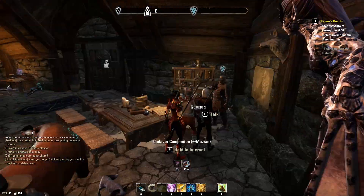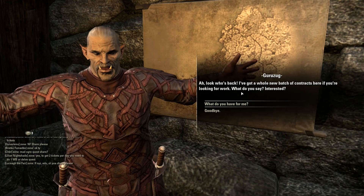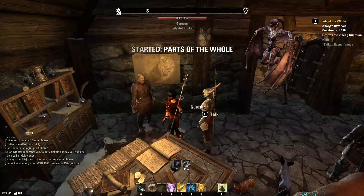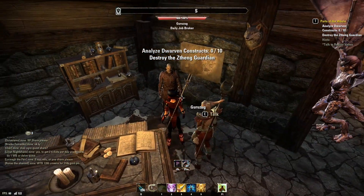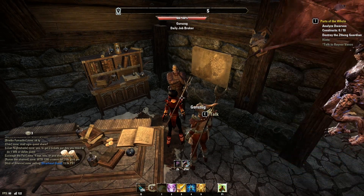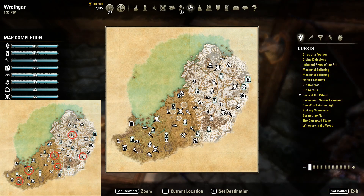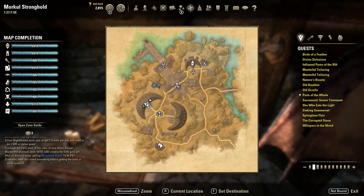You can earn event tickets for the following activities: the Hrothgar Delve Daily or the Hrothgar World Boss Daily. You will receive a maximum of two event tickets per day per account upon turning in the first daily. You can choose whether to do the Delve or Boss Daily, but either will give you the maximum of two event tickets per day per account. You can earn a total of 24 event tickets during the Orsinium event. The Delve Dailies are pretty straightforward — these quests will send you to one of six Delves in Hrothgar, and they are given by Guruzug in Morkel Stronghold. Only one can be picked up per character per day.